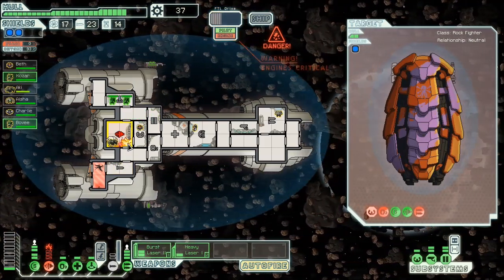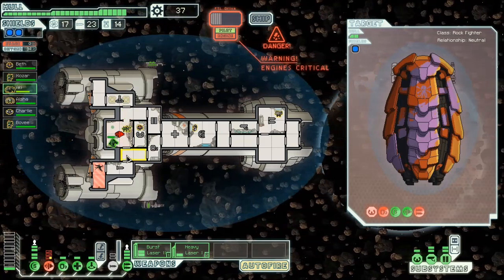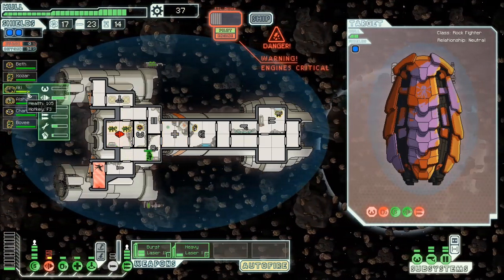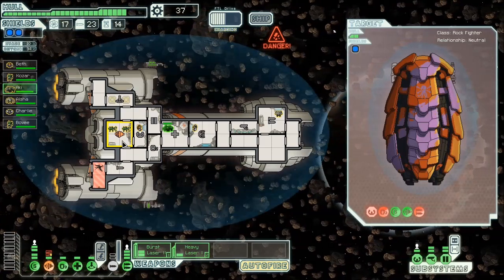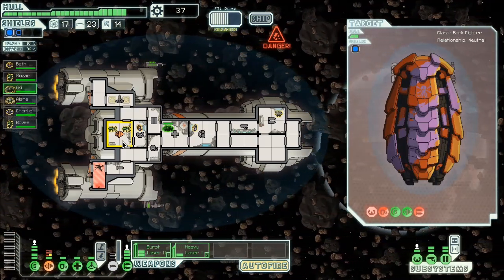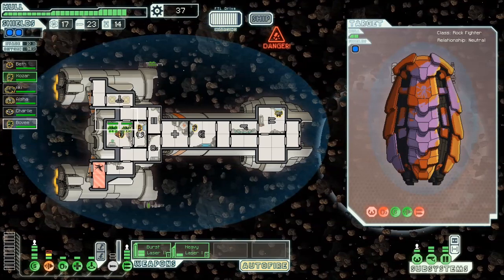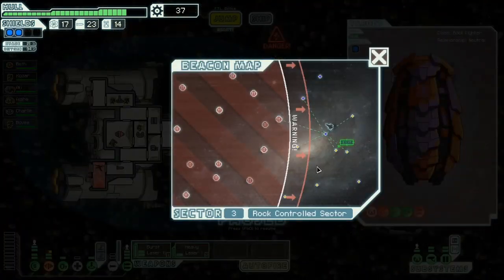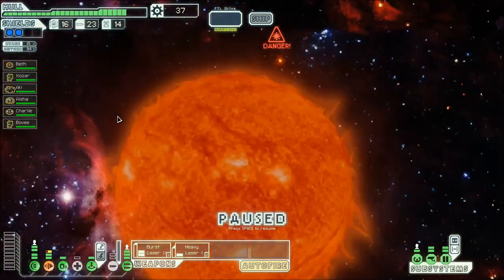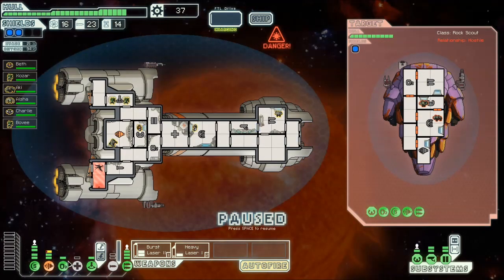That fire is still burning out of control. There we go. Man, you got hit hard, buddy. Just for constantly bouncing on fires, you do get repair experience for that. So now my ship is recharging very slowly, so I had nowhere to run that fight anyway. As soon as my Mantis are done trying to fix this, we'll just go ahead and swing on to the next place. Probably got two jumps before the exit. Of course, right in the star - groan.